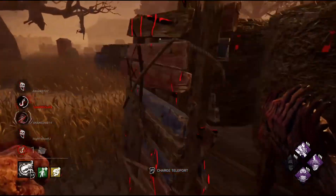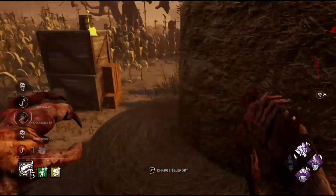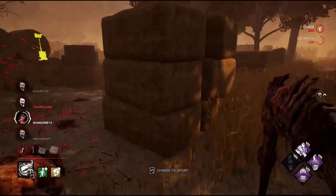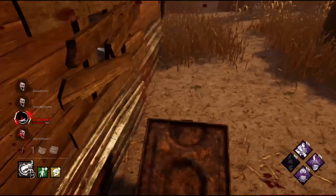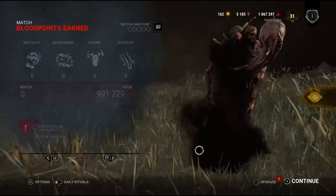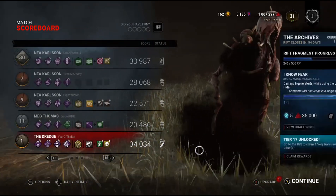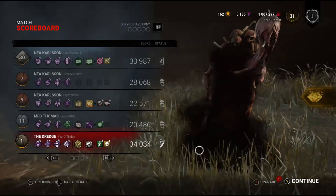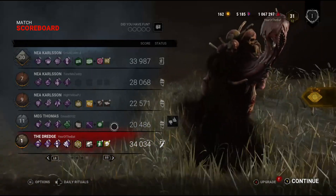So they all tried to rush the generator in my face — I got three of them, and now it's looking like it's gonna be a hatch game. In the very beginning they put an offering so that the hatch will appear at killer shack. There it is. Still — Dredge is really fun. I like killers like Dredge or Pig who have a jump scare element and a horror element to them. He's a lot of fun. There's a key — they're using a key — but that got nerfed. And yeah, that's it. Take care.